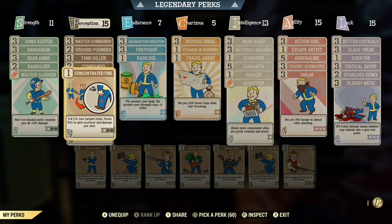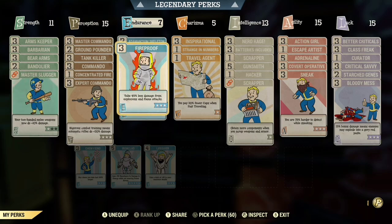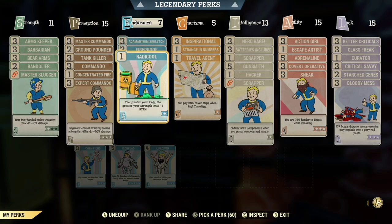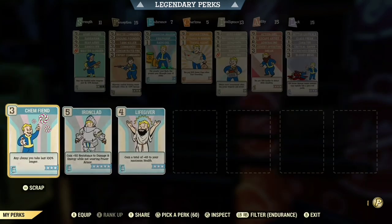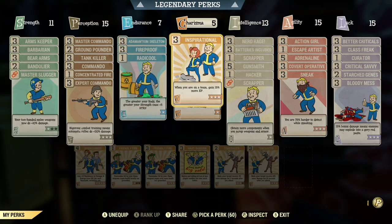For Endurance, take Adamant Skeleton so your limb damage is reduced, Fireproof so you take 45% less fire damage, and Radical. You can also replace Adamant Skeleton with Chem Fiend if you're going to run chems.